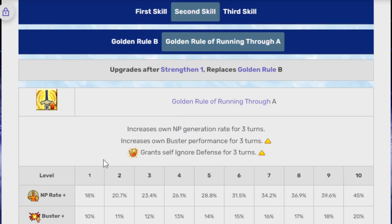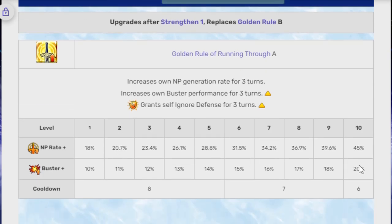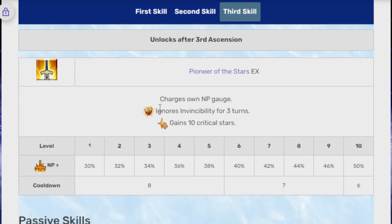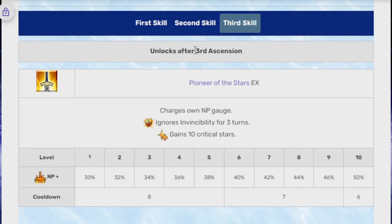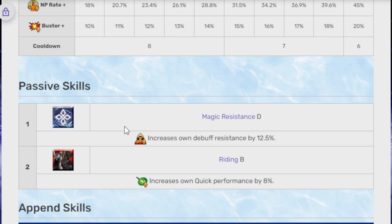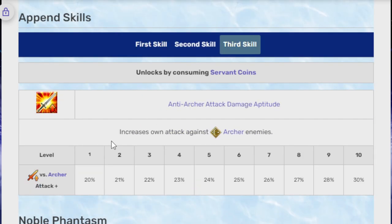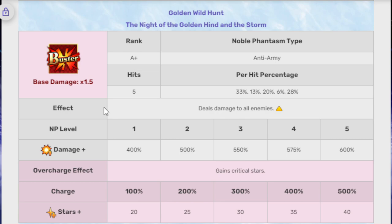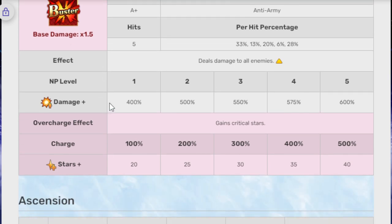Second skill, which has been buffed, is the Golden Rule of Running Through A: increases own NP generation rate for three turns, increases buster performance for three turns, and grants self ignore defense for three turns. 45% NP and buster is up by 20%, which is something she needed for a long time. Third skill, Pioneers of the Stars EX, is a charge to her NP gauge, ignores invincibility for three turns, and gains crit stars — 50%. Cooldown of six. Passive skills are Magic Resistance D and Riding B. Her Noble Phantasm, rank A+, is a five-hit buster dealing damage to all enemies: 400% damage at level one, 600% at level five, and you gain crit stars — 20 at level one, 40 at final charge.